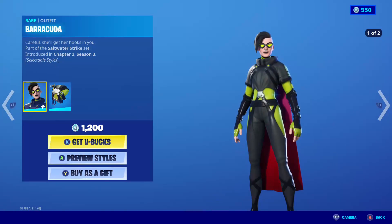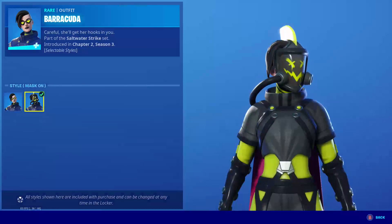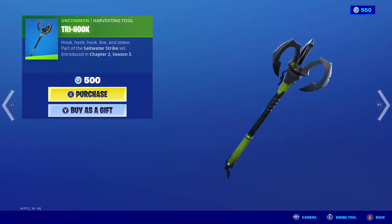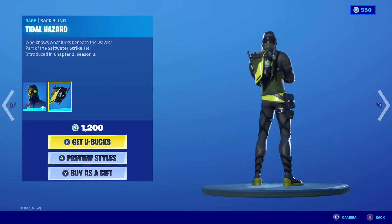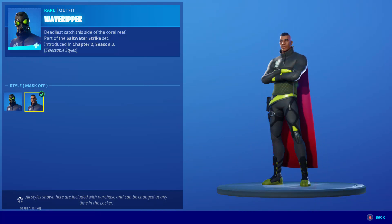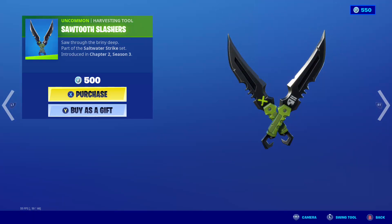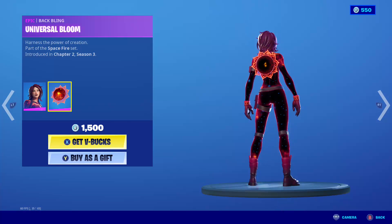We have the Barracuda skin back, we have the back bling Dive Hazard, default mask on. We have the Tri-Hompson tool. We have the Wave Ripper skin back, back bling Tidal Hazard, take that mask off. We have the Sawtooth Slasher pickaxe. We have the Star Flare skin.